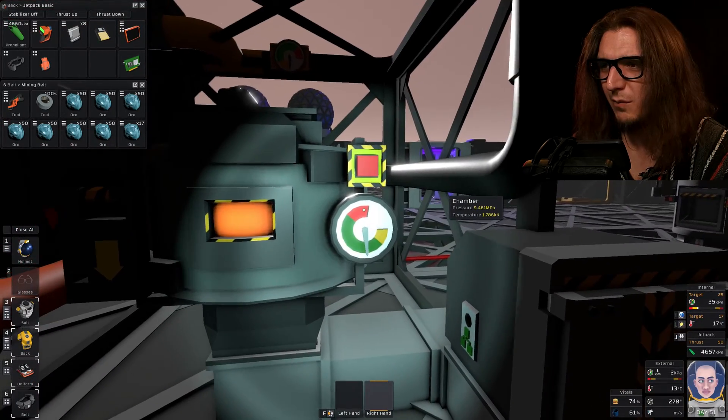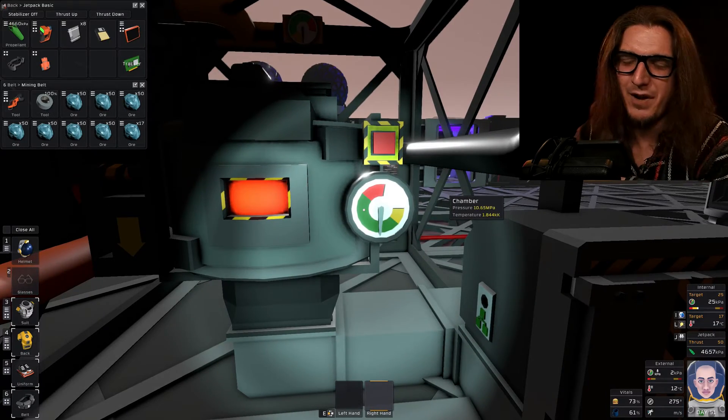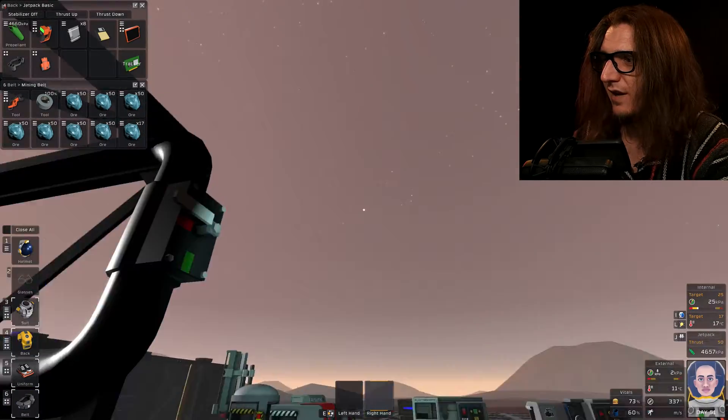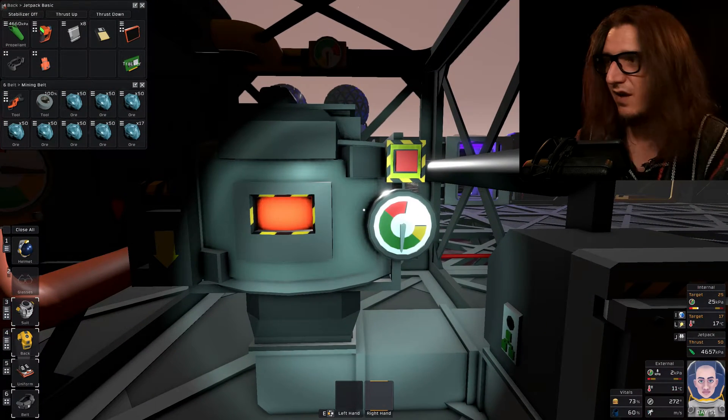As long as we don't go past this red part right here we're okay. Once it stops building pressure we're gonna open this valve and let it go to those rads. Then it should be night by then and they'll be the most efficient they possibly can be.